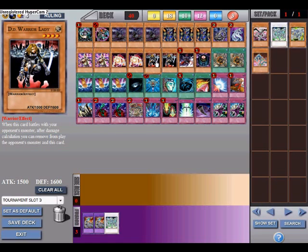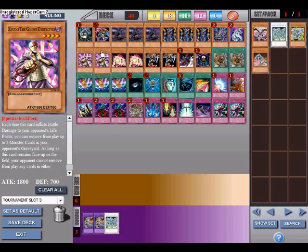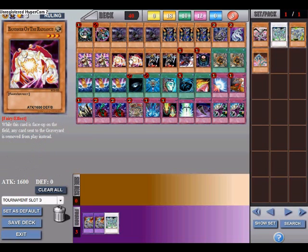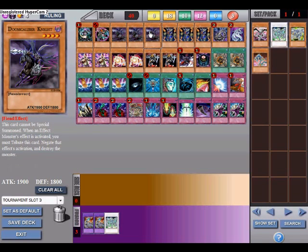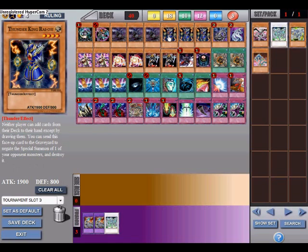D.D. Warrior Lady is used to stun Stardust Dragon or any other synchro monster — when attacked or when my opponent attacks, she removes herself and the other monster from play. 1500 attack, not bad. Ghost Destroyer paired with Banisher removes monsters from play. Doom Caliber Knight negates monster effects — 1900 attack, dark. Thunder King Rai-Oh stops special summons.